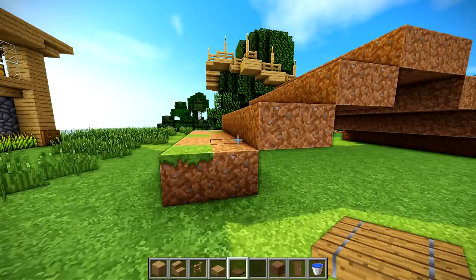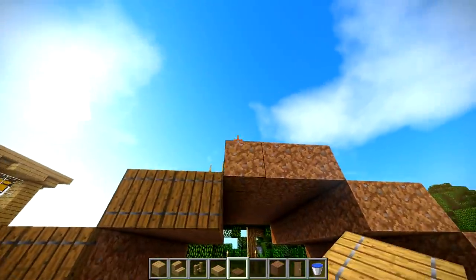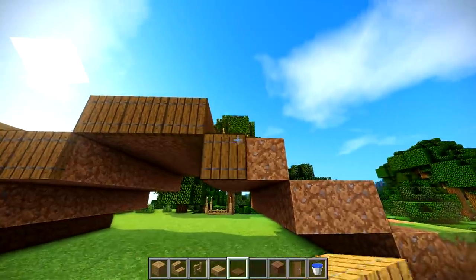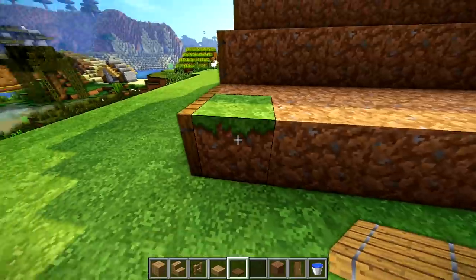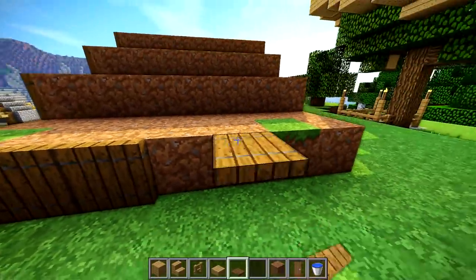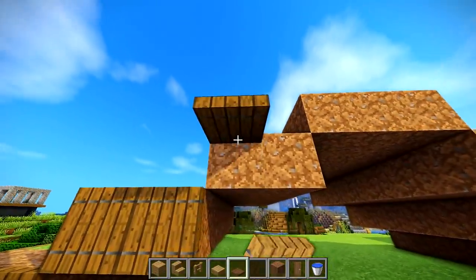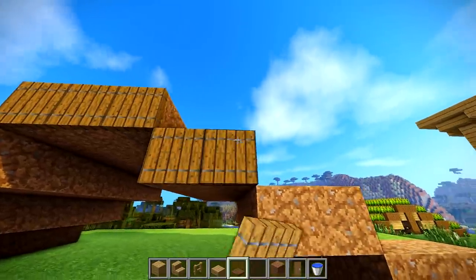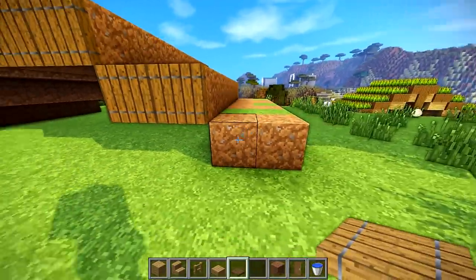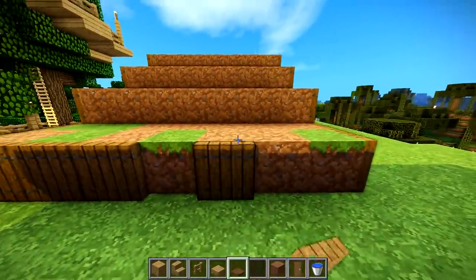The next step is taking your spruce trapdoors and lining the outside of this area. To get up and down from your farm you might be tempted to jump from the side, but you might break your crops. Leave the middle block out on each side and continue placing your slabs. You may be wondering how water works here for crop growth — I've got you covered once we get to the inside.